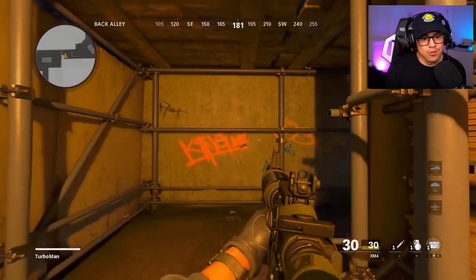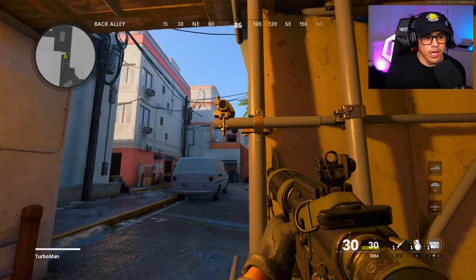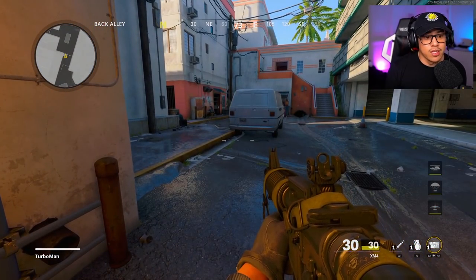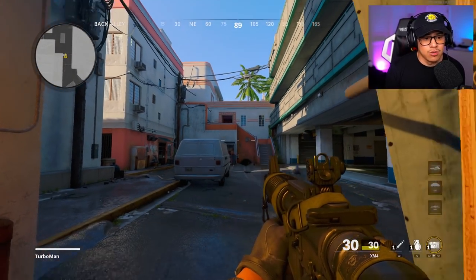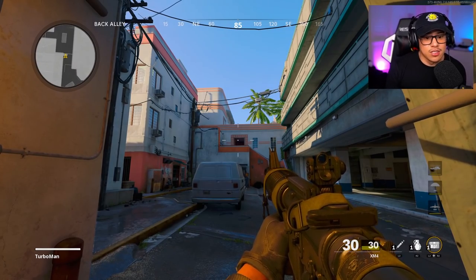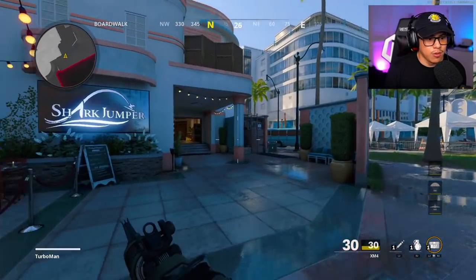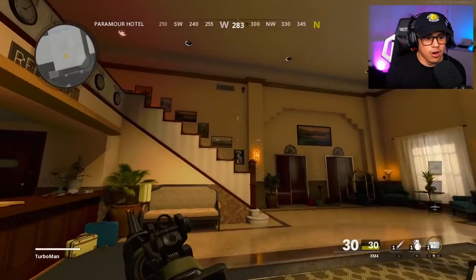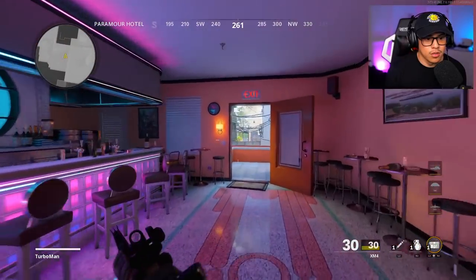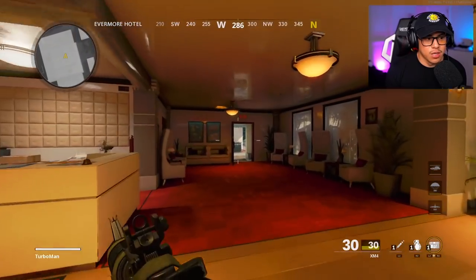For example, if an enemy might pop up at a window or door, you already know there's going to be an opponent at that point of entry or line of sight — so pre-aim your crosshairs there before you even turn the corner. It's so much easier to do this versus having your crosshairs down low and scrambling to adjust last second, because by that time in this fast-paced game it may already be too late. Walk around the map in a private match and keep your crosshairs centered on spots where opponents are likely to be.